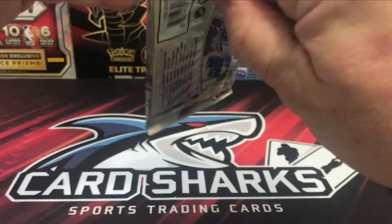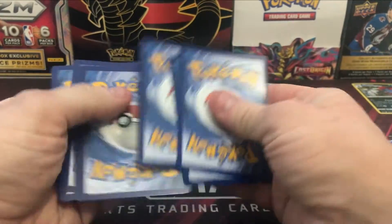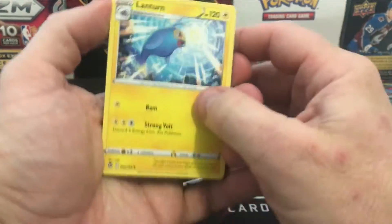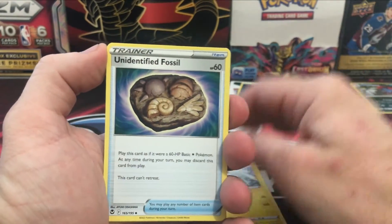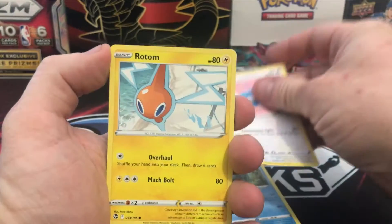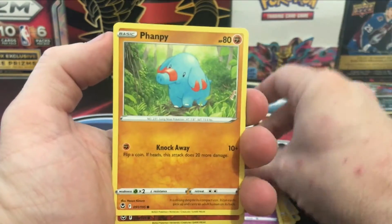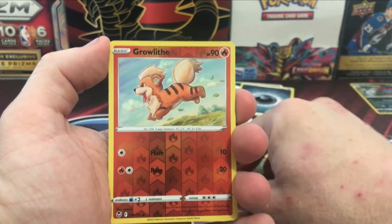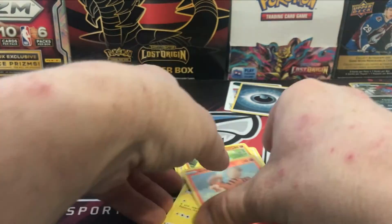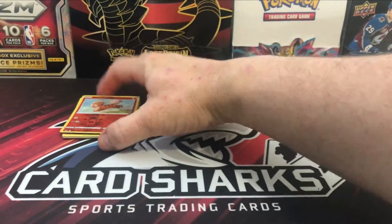Pack number one of Silver Tempest — get rid of that. One, two, three, four. Cards: we have Lantern, Unidentified Fossil, Unidentified Fossil, Araquanid, Swablu, Rotom, Venipede, Dreepy, Vanillite — sorry — Growlithe reverse holo, and Salandit. The best card out of that pack is going to be the Growlithe.